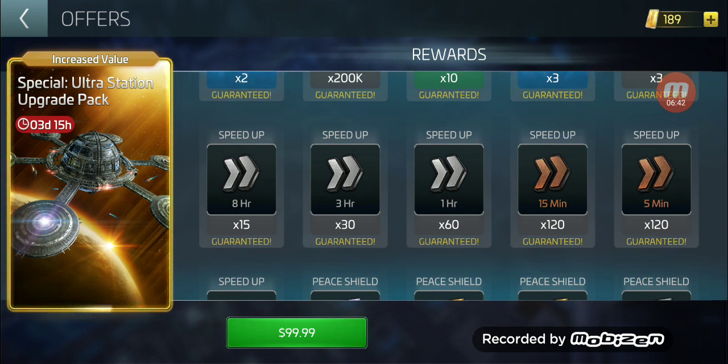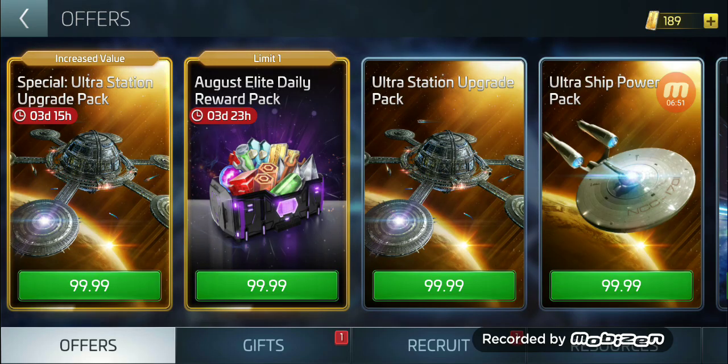You don't get that in the increased value pack. I don't understand what's increased about the value — in fact there is a decreased value compared to the August Elite Pack. Maybe it's because you can buy more than one; the August Elite says limit one. Whatever the case, it is not increased value. My advice to Scopely when putting together these packs: have the same team working on them, because the appearance here is two different teams put together a pack without checking each other's work, and someone called it a 'special ultra station upgrade pack — increased value.'